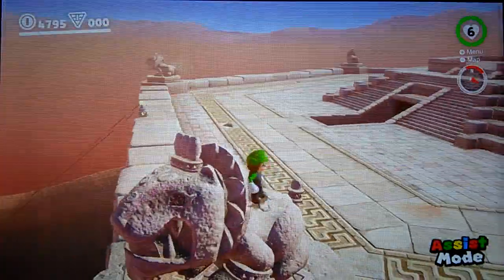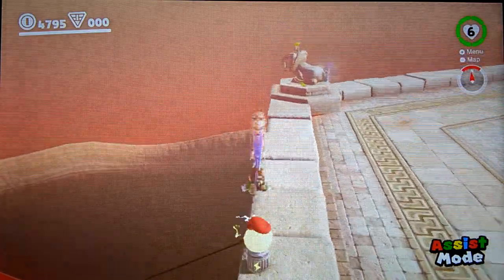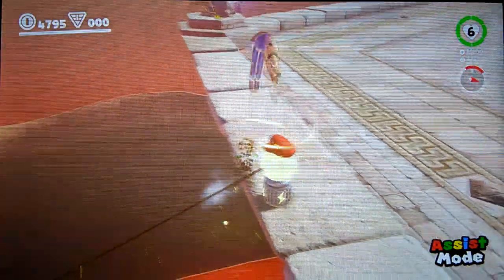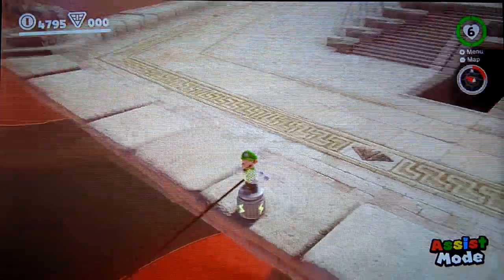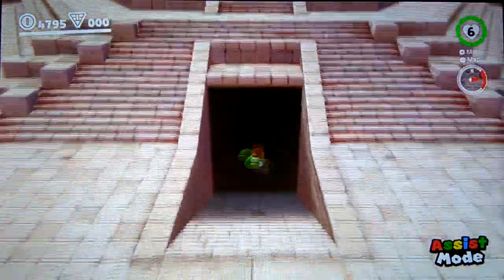Almost there. When we enter the pyramid, we're done. We long jumped over, throw Cappy down, and then do this trick again. Perfect. And that's basically the challenge.